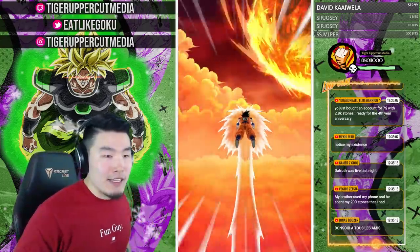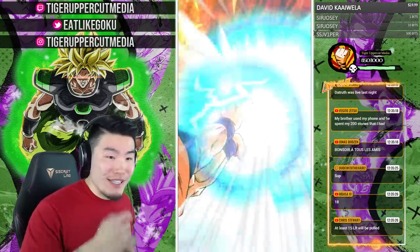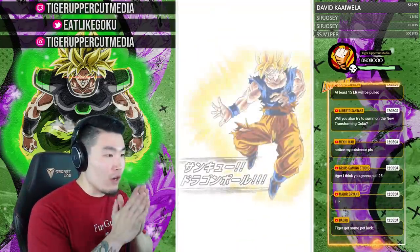Big Red says he pulled TR Kid Boo on Global — good job man. Darius Berger, what's up — dude with the hair thinks we're going to pull 25. That's better. One screen crack already!